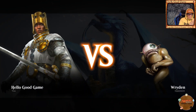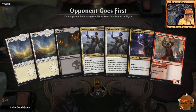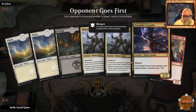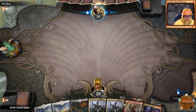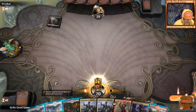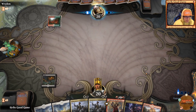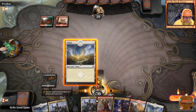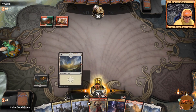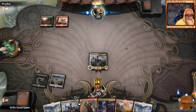Last match of today's Mardu Knights budget deck — if you've enjoyed the video so far, give it a like and maybe share it with your friends. Normally not a hand we'd sit on but we have the possibility of drawing a mountain. We'll probably let Stormfist Crusader hit first unless he's playing aggro. We'll get a little deathtouch out and see what he's got.